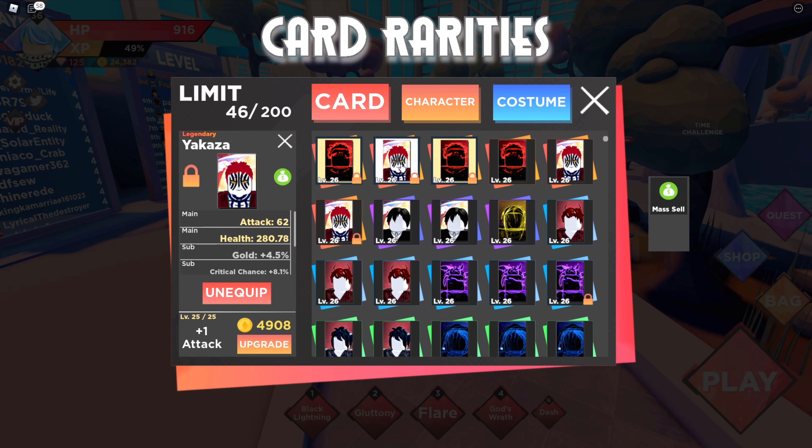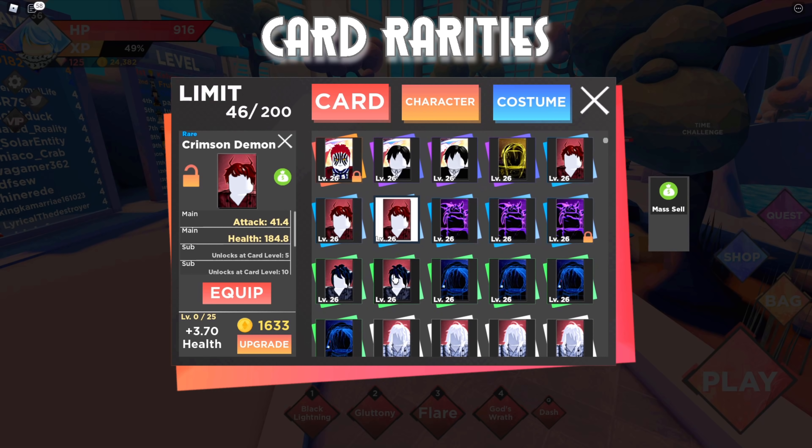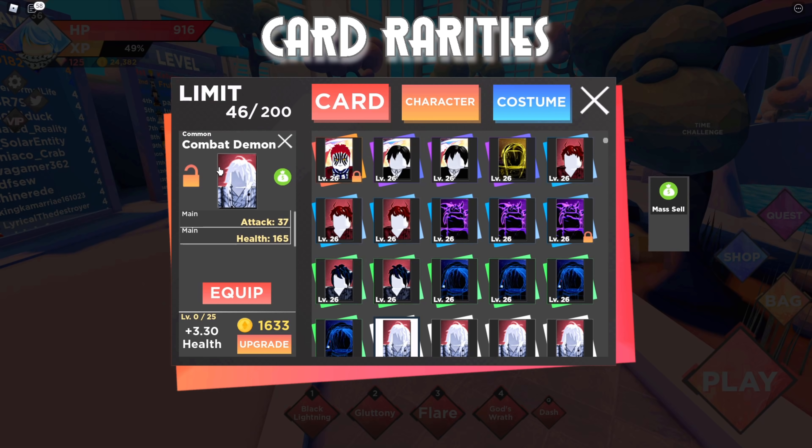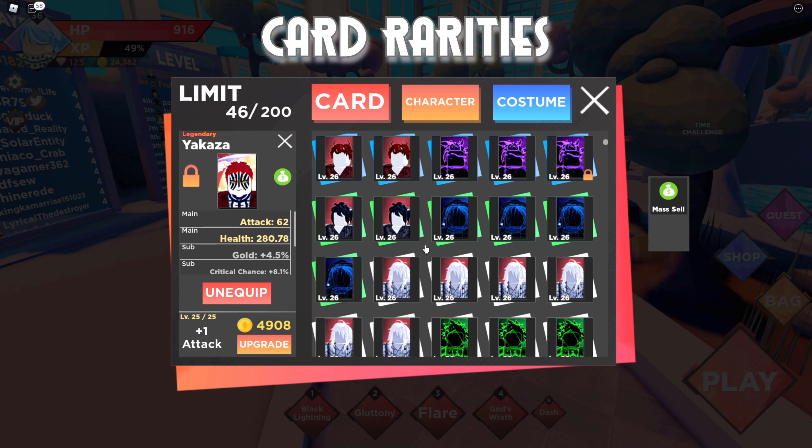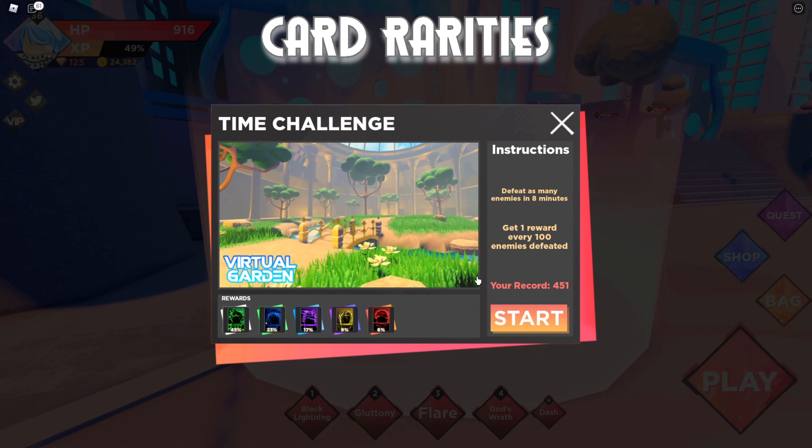There are five rarities of character cards in the game. The first one is legendary — Akaza is legendary. The second is epic, the third is rare, the fourth is uncommon, and the final one is common.